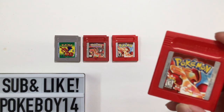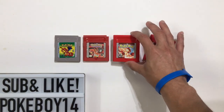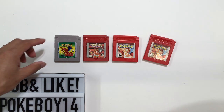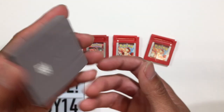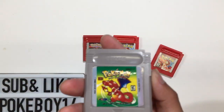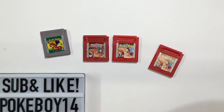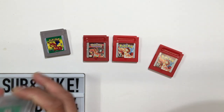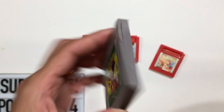So we have the white E and the black E. Let's go through this one first — you can definitely tell it's fake because Pokémon Red was never released this way. It's only been released on a red cartridge. If you have a gray cartridge with Pokémon Red, that's usually the Japanese version, which we'll cover for Pokémon Green. Red never came with a gray cartridge in the English version.